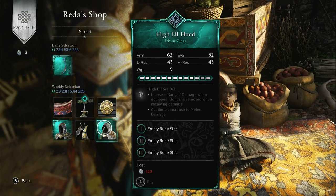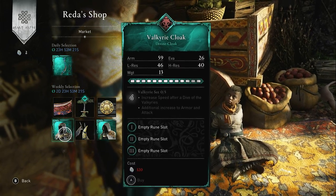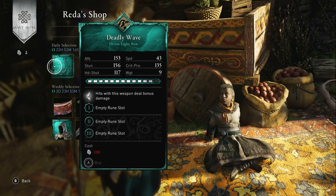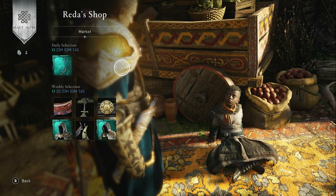You can consider the High Elf Hood, or you can consider the Valkyrie Cloak, you can consider the Knights of the Round Table Shields, but I would keep your eye on the Deadly Wave bow. Thanks a lot, we'll see you tomorrow.